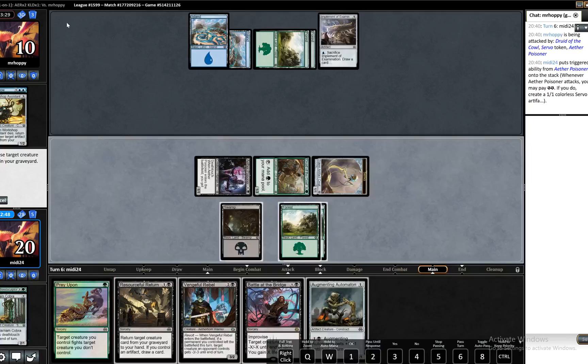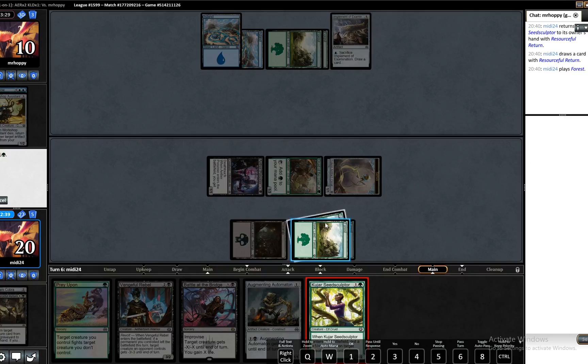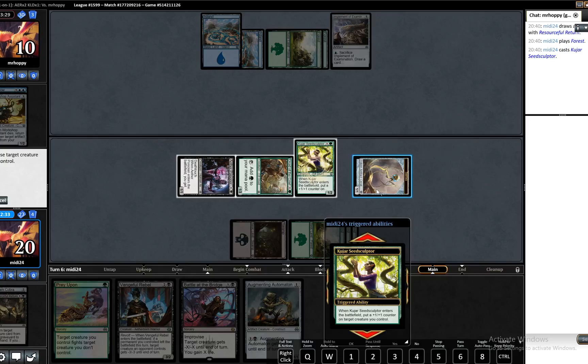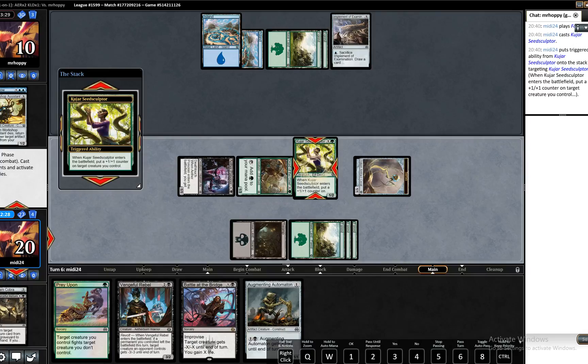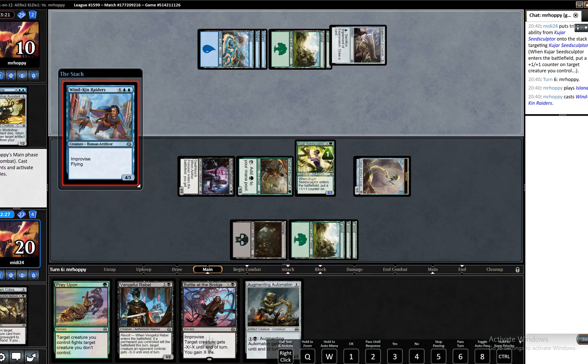We drew into a Forest. We can play our land and play out the Seed Sculptor. I think we will put it on the Seed Sculptor itself. I feel like we're in pretty good shape here, but we shall see. We're absolutely happy with that. We'll just Battle at the Bridge and swing.